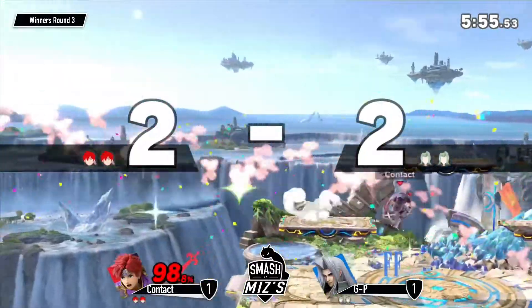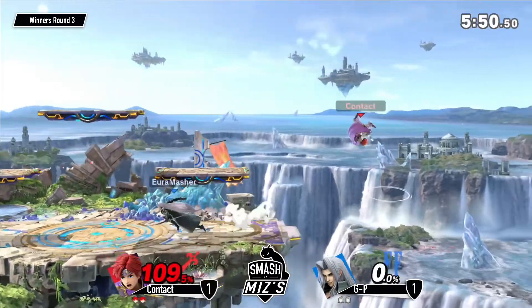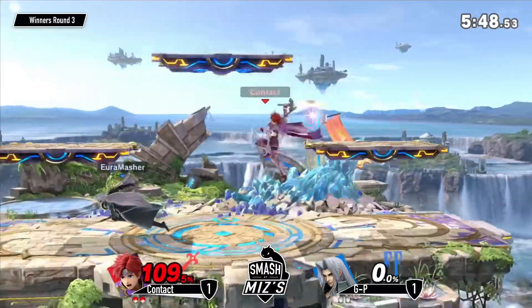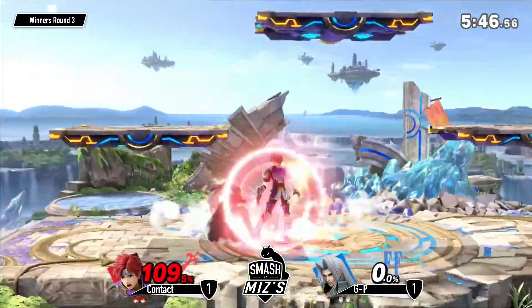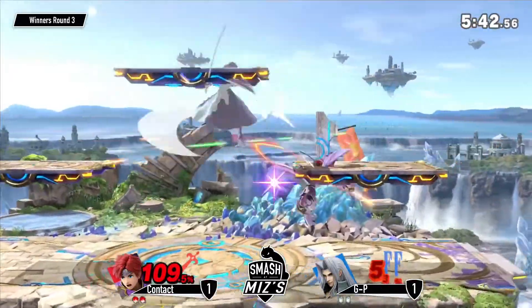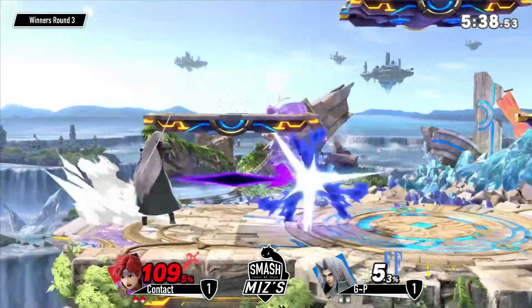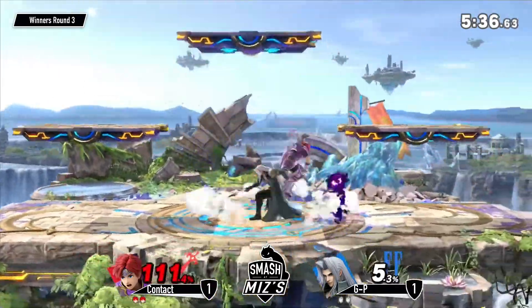Oh my god — Sephiroth is super light, I keep forgetting. He's like Kirby weight — same as Kirby and Pikachu. I'm glad they did that because this character definitely has a hell of a neutral, but that move looks so cool, it looks so sick.